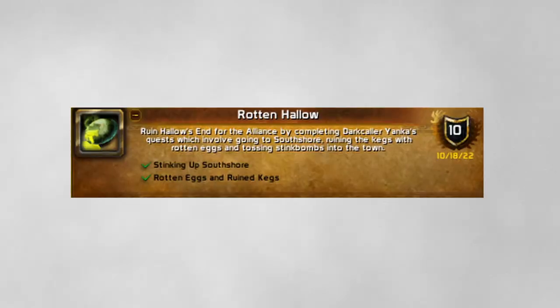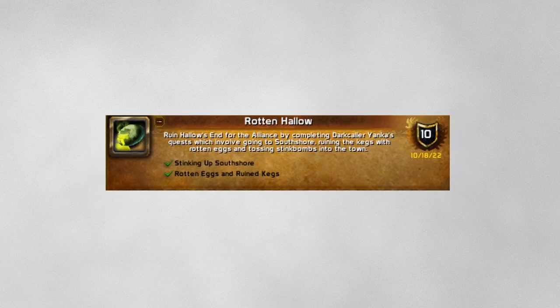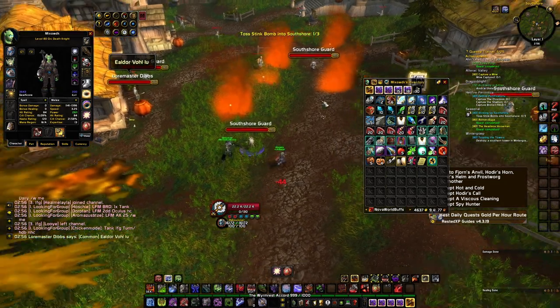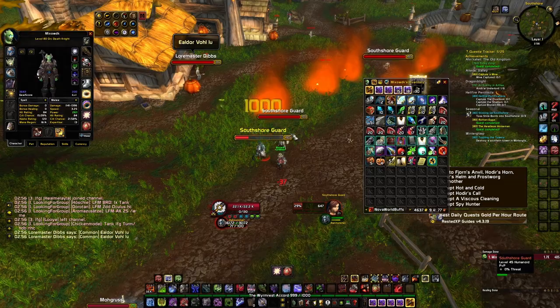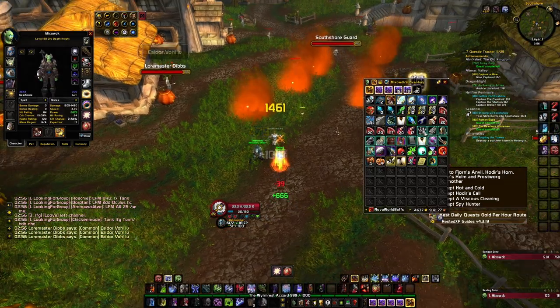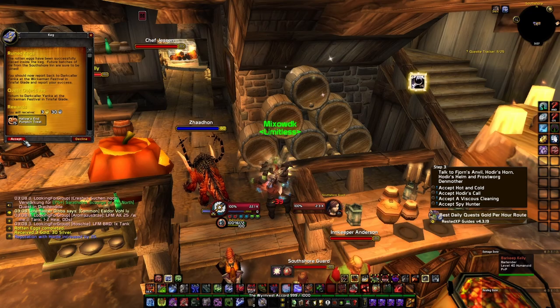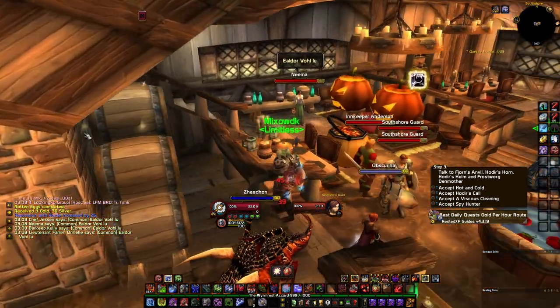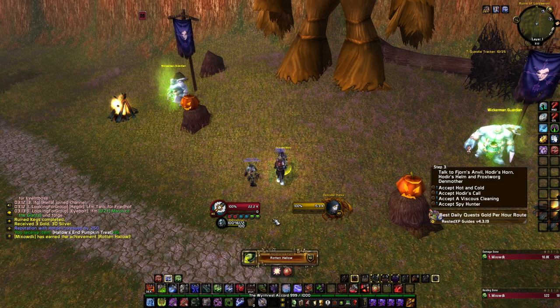The next achievement is called Rotten Hallow and it's probably the easiest of all. Here you ruin things for the Alliance by completing the quest that involves going to Southshore and throwing some stinky bombs. Then go into the inn and activate the barrel there to complete the quest. Go back and turn in the quest and you will get the achievement.